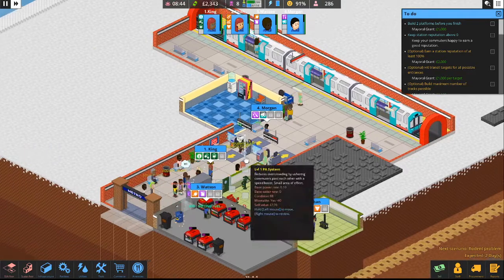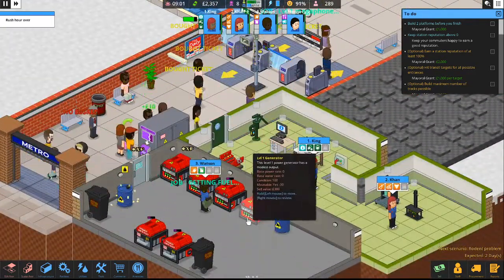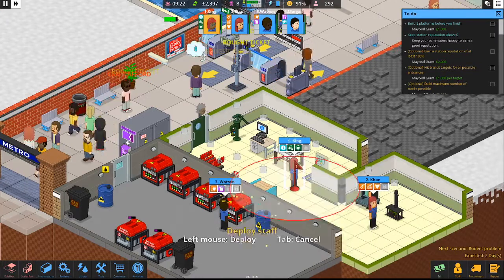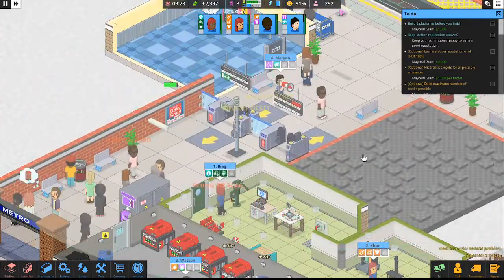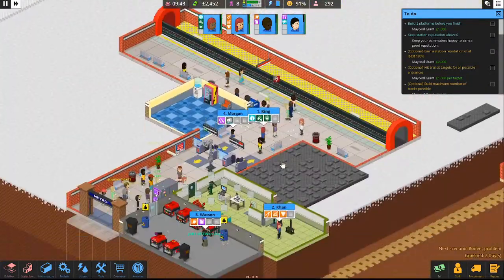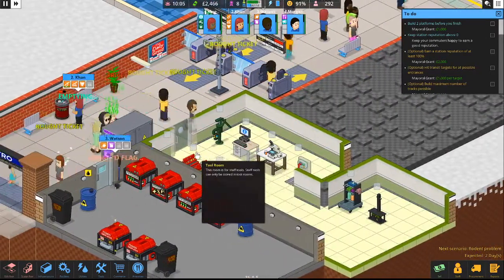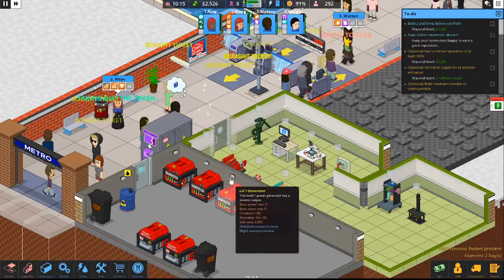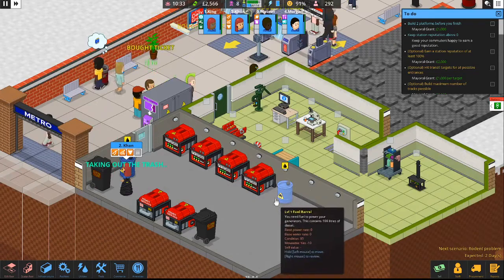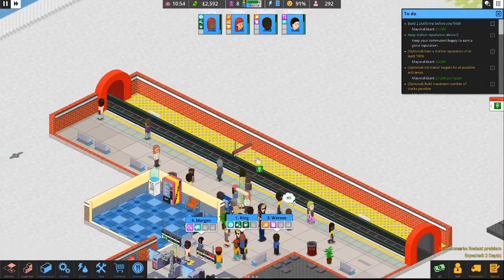People are starting to meander into the station. Looks like Watson is filling up our generators with all that fuel to keep our station powered. Let's get King out here so he can use that information pad to help lost passengers. Looks like Morgan is directing people with the megaphone. And Khan — yeah, Khan's kind of our janitor. She's got the litter picker, the rat prod, and a mop, so she cleans up for us. We're fully loaded again on those generators. And another train is ready to pull into the station.